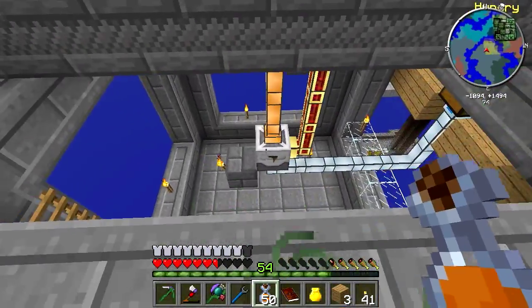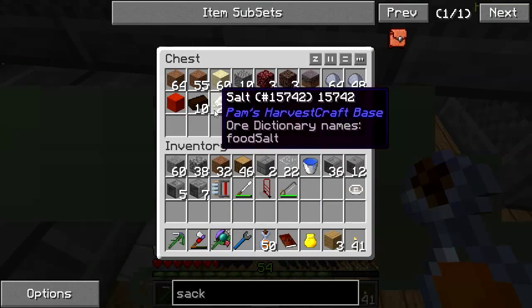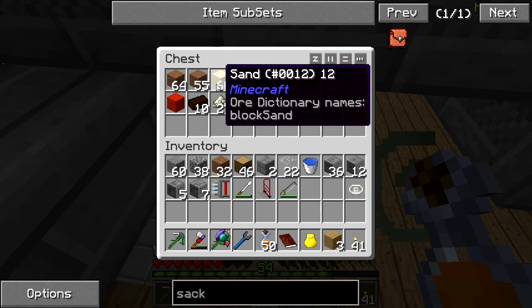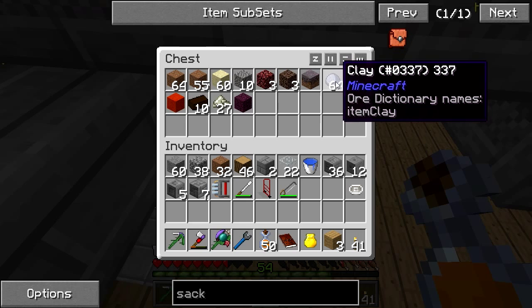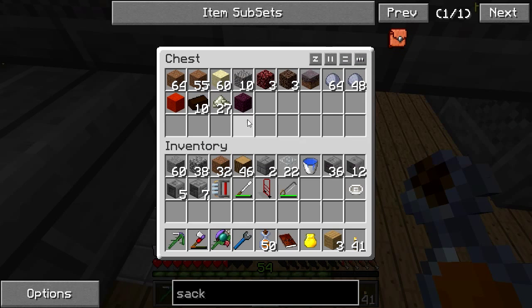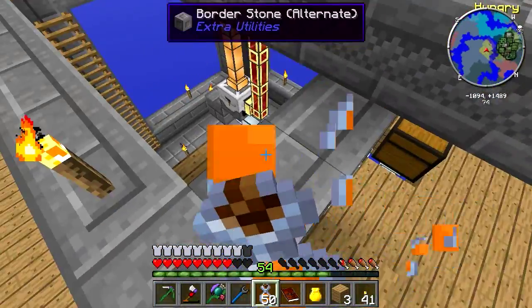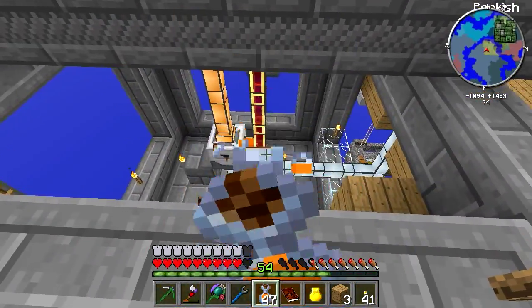So we've got it getting powered, and we'll also have the item ducts coming out into this chest here, and this is where the output is. We've got a lot of cool things here — some more dirt, some sand, gravel, netherrack, soul sand, mycelium, clay, heat sand, peat, tainted soil, salt. We've got all sorts of crazy things, and I think there probably is even more stuff that can come out of this thing here, which is incredible.